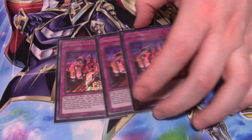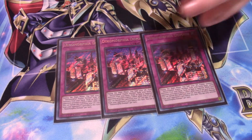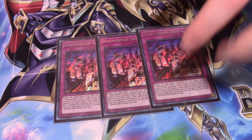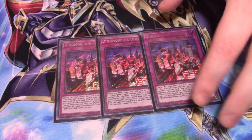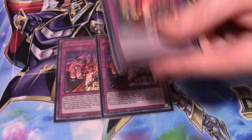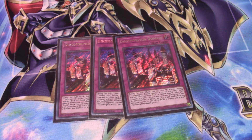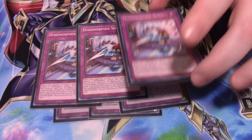Now for the traps — this is more of a control deck. I run three Dinomorphia Domain, which is your fusion trap. It lets you send materials from your hand, deck, or field straight to the graveyard to fusion summon a Dinomorphia monster. Like I said, all your Dinomorphia traps require you to give up half your life points. As a bonus, when this card is in the graveyard, if your opponent would inflict effect damage, you can banish any normal Dinomorphia trap and basically you don't take effect damage for that entire turn.